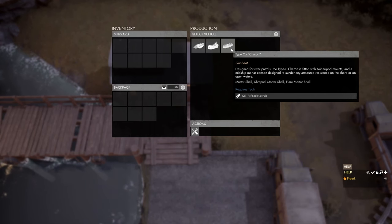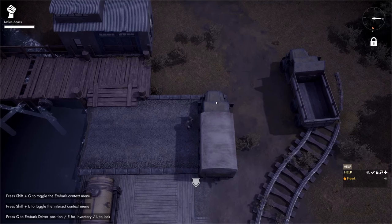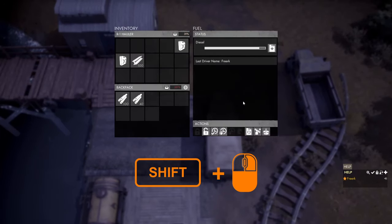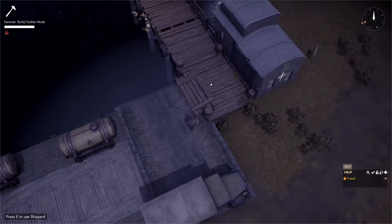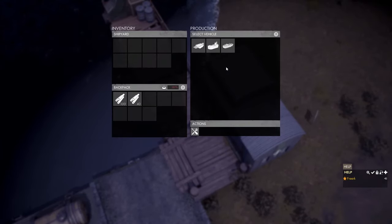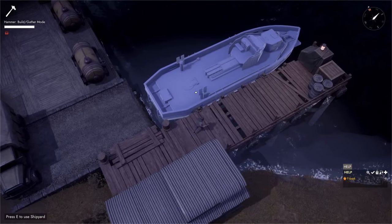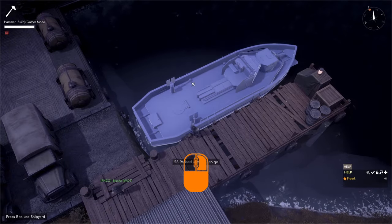Refined materials can be made in a refinery using components — 20 components turn into one refined material. With refined materials in our truck, we press E to open it and grab them, then press 1 to equip the hammer. We walk to the shipyard, press E to open it, go to the production panel, left click on the gunboat icon, walk up to the blueprint, and hold down the left mouse button to hammer in the refined materials.